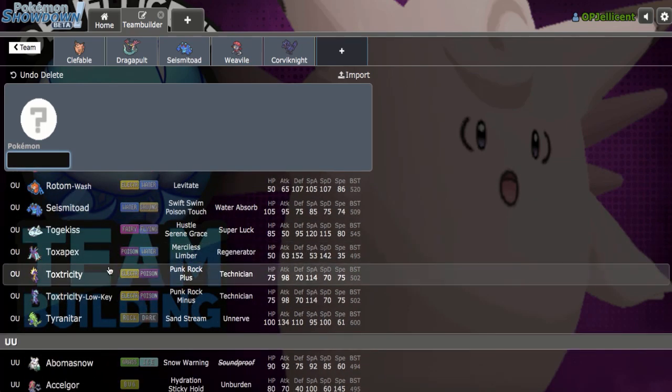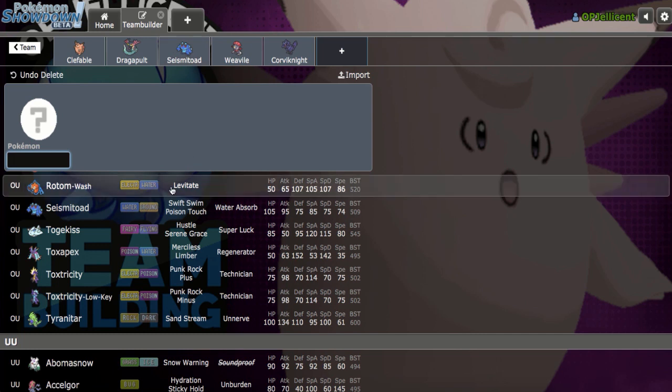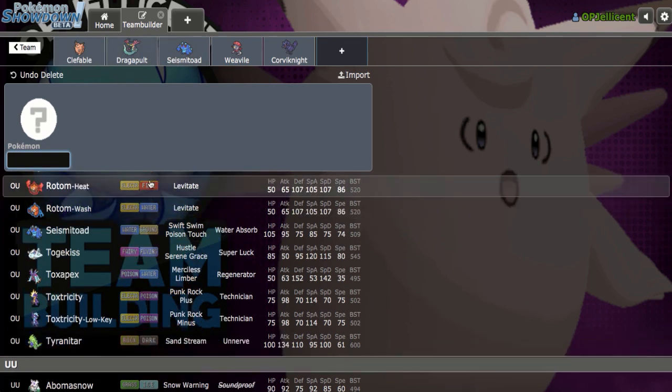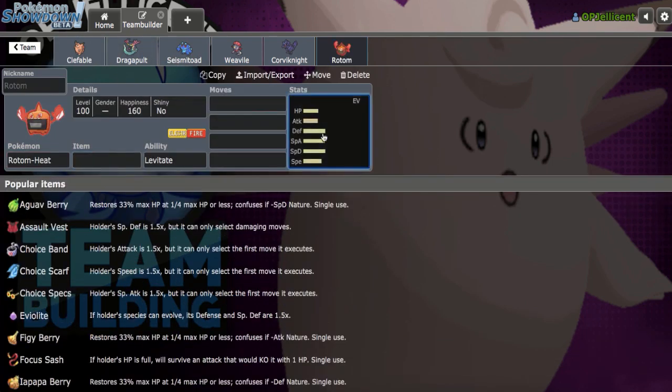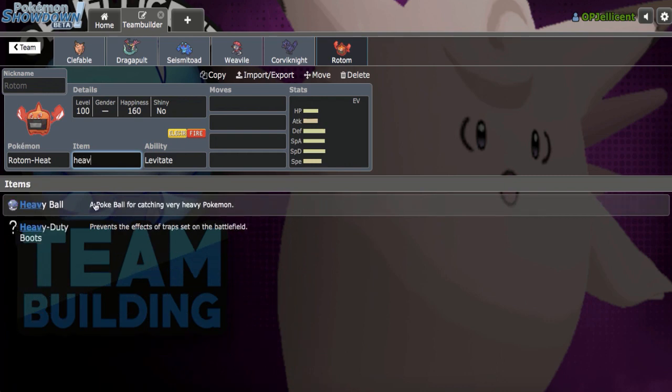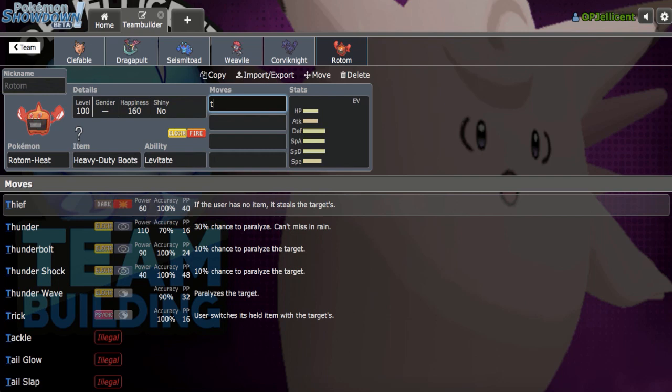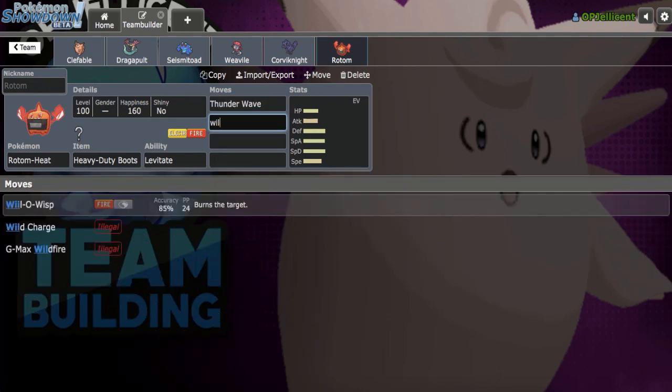I think Rotom-Heat is looking really good for two reasons: obviously as a Galarian Darmanitan switch-in, and we already have Seismitoad as somewhat of a rain check, but Rotom-Heat would also let me check opposing Life Orb Clefable, which is really valuable. Several Pokemon get hit super effectively, and Seismitoad and Clefable don't really want to take Moonblast. So I'm going to run Heavy-Duty Boots Rotom-Heat with dual status and dual STAB: Thunder Wave, Will-O-Wisp, Overheat, and Volt Switch.